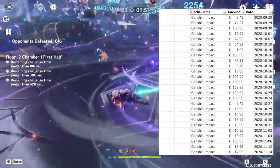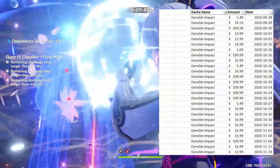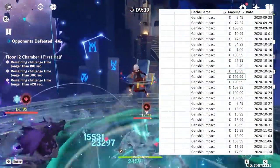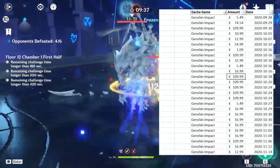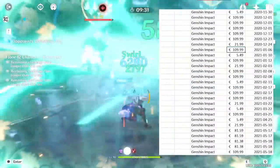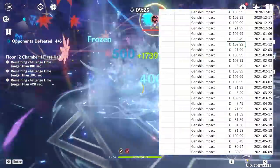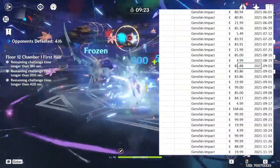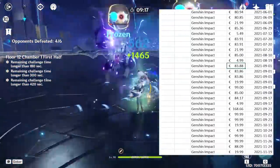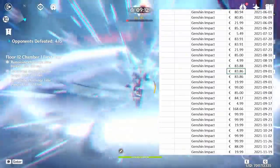A lot of transactions started to happen because the account was missing so many four-stars and five-stars. And clearly right here is the biggest spending spree. The spending didn't really subside — it just kept repeating itself, basically a trend at this point. Then I started using different services like Razer Gold — and by the way, this is not sponsored — just to grab those primogem deals for a bit cheaper, because 110 euros is so much.